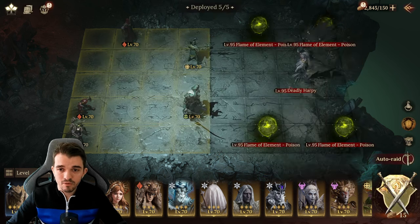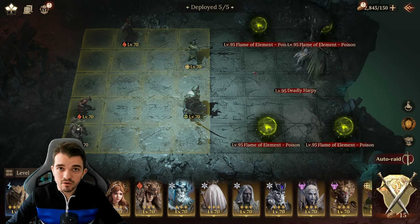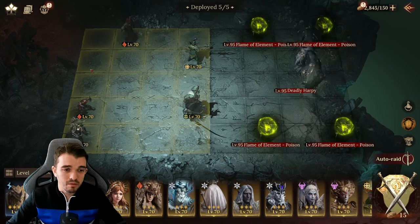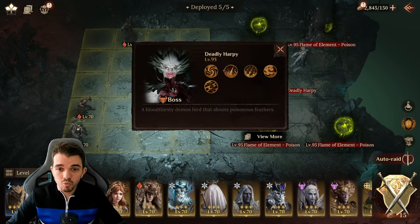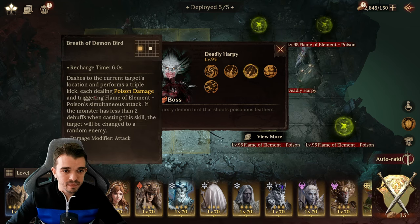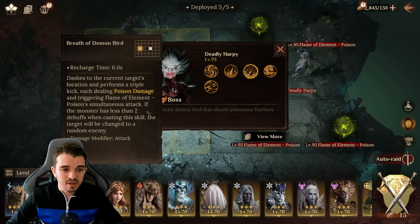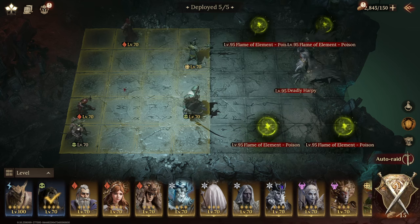I'm using two Burn heroes and one Poison. Just make sure you have at least three heroes of the same element — you can use Burn, Poison, or Frost — at least some heroes that can apply a debuff. Because this boss has a trick: he has this Flame of Element skill — if the monster has less than two debuffs when casting this skill, the target will be changed to a random enemy. So if the boss doesn't have two debuffs on him, he's gonna attack a random enemy hero — one of the squishier DPS heroes — and we don't want them to die and lose our DPS.